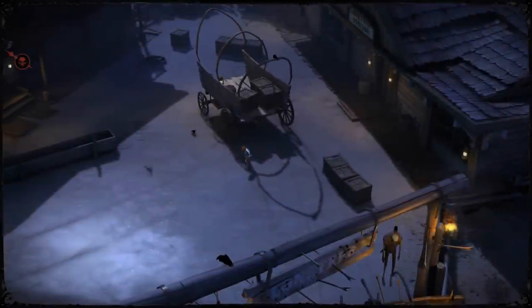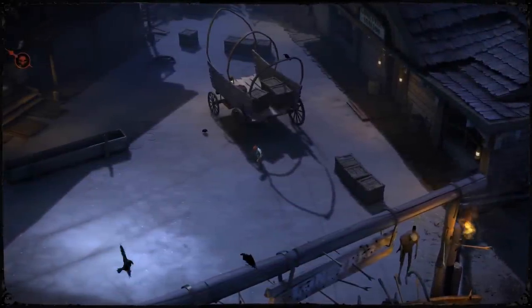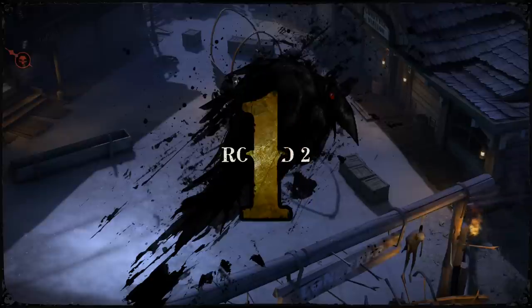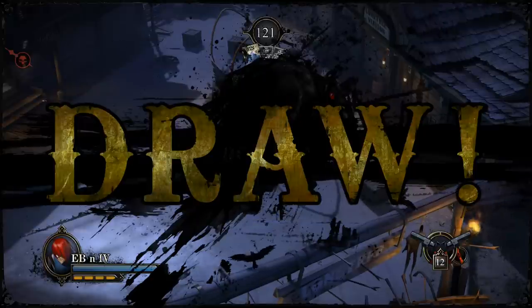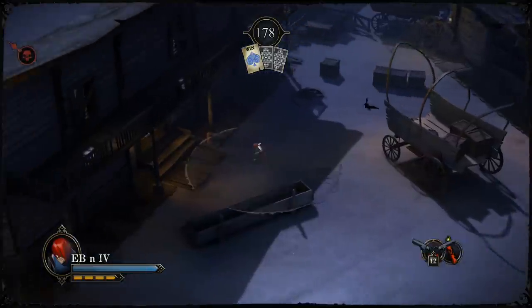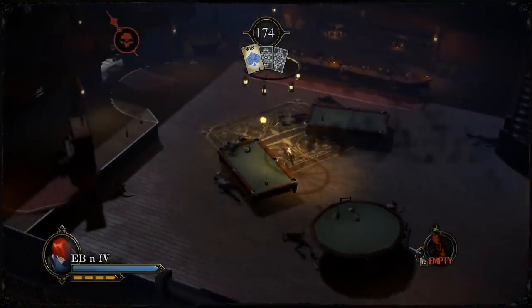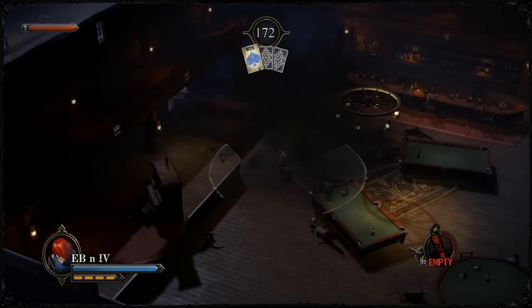Right, second round. We're going to carry on trying to do the same thing — keep him at pure distance at all times. It is very important: one dash could literally finish the game. If you haven't played the game, he's very strong and very overpowering, so you have to keep him at range at all times.